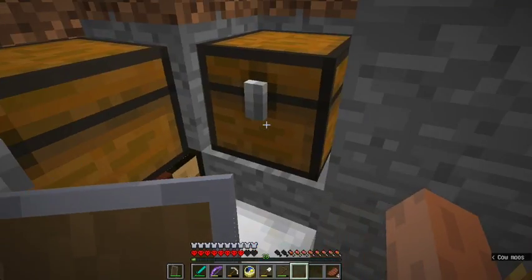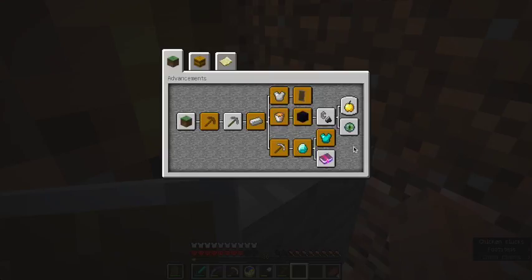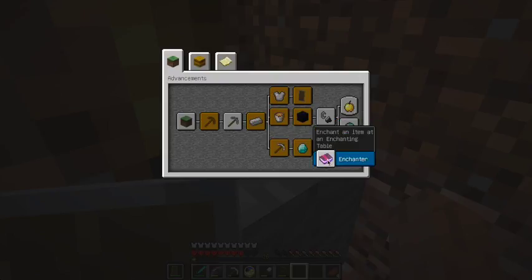Which I need to make bookshelves, which I need to up my enchantment table. Is there any advancements I should do?